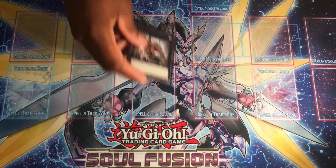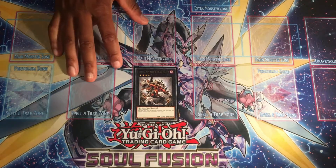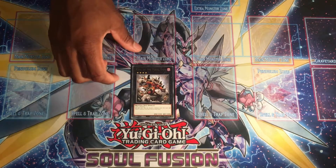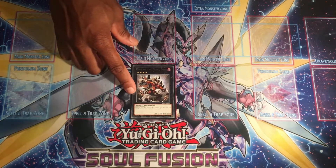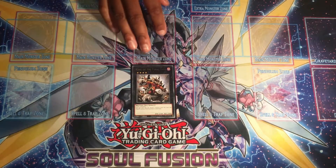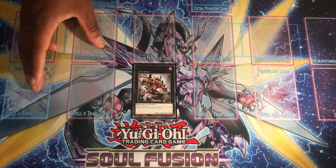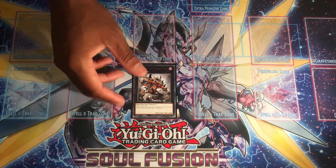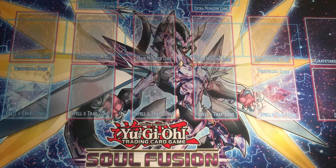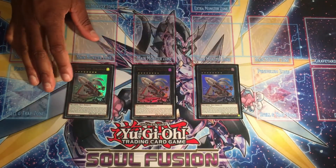We're running one King of the Feral Imps, which lets you search out Supreme Sovereign Serpent of Golgonda. This allows you to get it into hand and special summon it for big damage — your Supreme Serpent will be 3000 attack with the field spell, which you should have if you're playing the deck correctly.